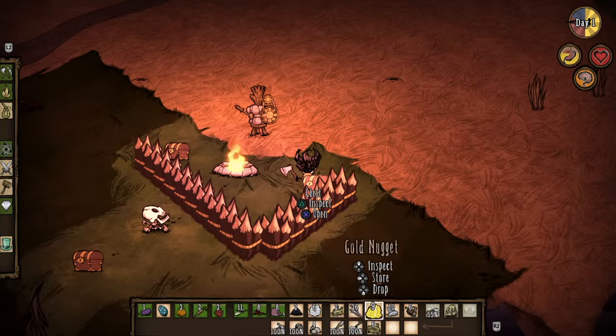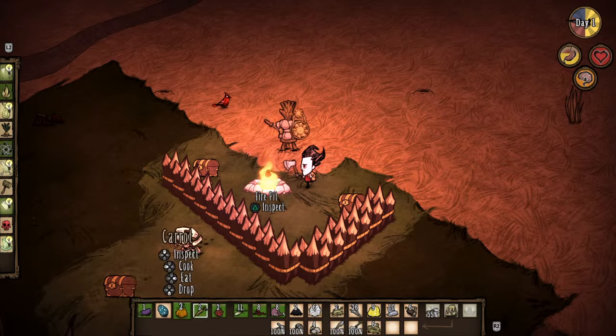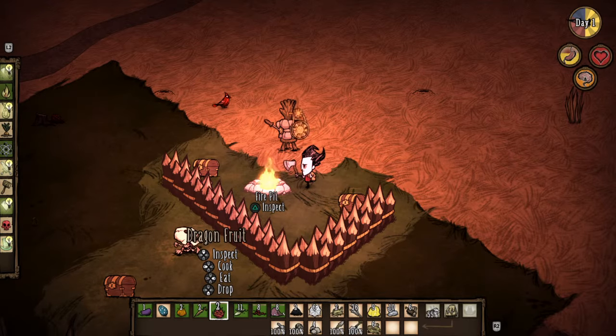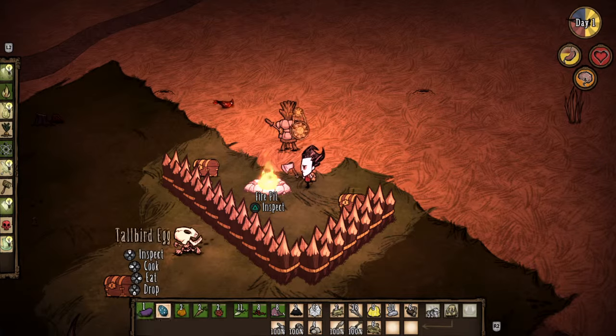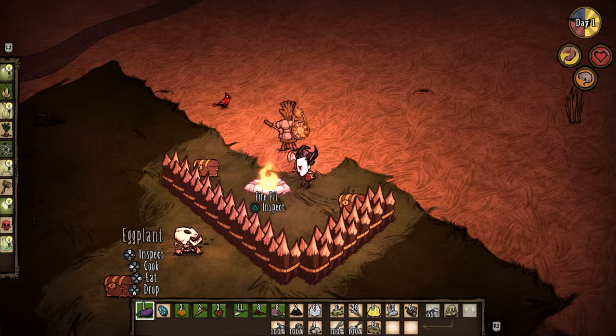Wait, where's seeds at? Seeds. Can you actually just plant them? Or get the— you have to have it. Dragon fruit. Nice, nice. Hey, plant. I'm gonna actually cook this stuff.